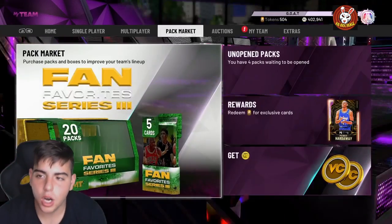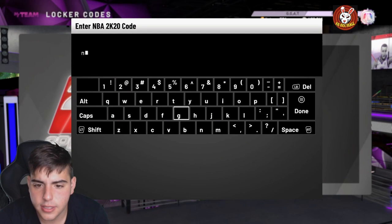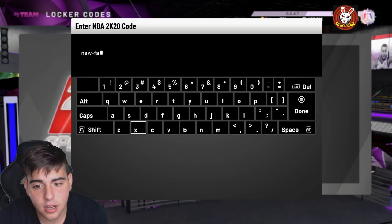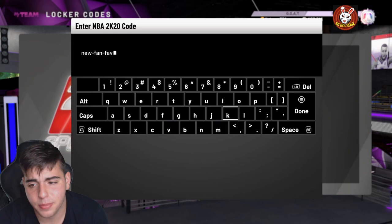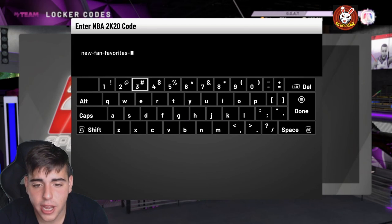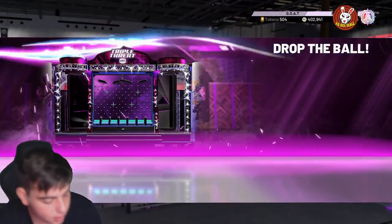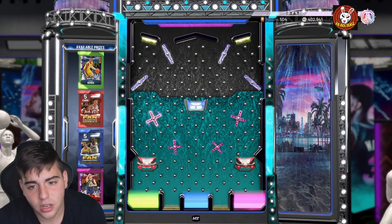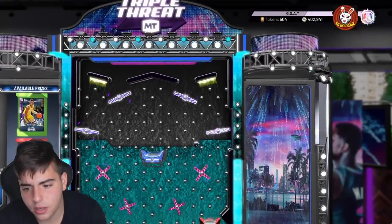Here is the locker code — we got a new one: fan-favorites-3. Wish you guys luck, this code's pretty old so we're probably gonna see a big market crash in these cards. Big market crash in general — you could buy anything you want. You probably should go for the JR Smith pack; definitely don't go for Bonga, I mean he's sick but don't go for him. Let's go for the red, hopefully we do not get Bonga.